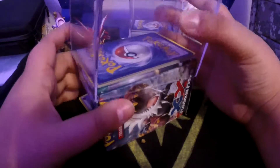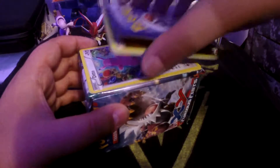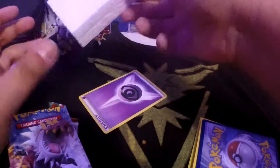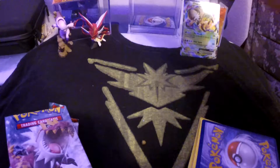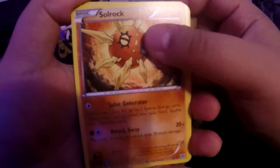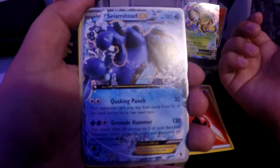This time it came out easy - last time it was kind of difficult. Oh, I think I just ruined it. Two Furious Fist packs and we got that one Psychic Energy - put that right there with our other cards, no big deal. And Solar Rock. We got one of the commons - Fire Energy. Oh my god, look at that - I got an EX from a common one!